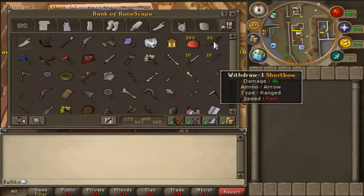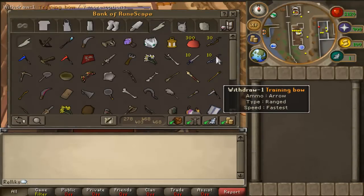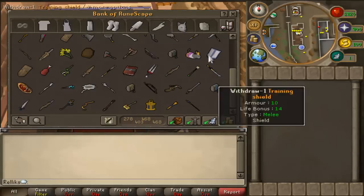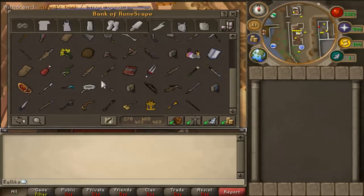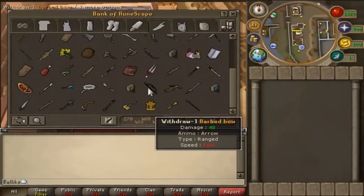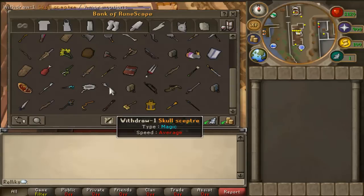I might have 4 weaponry. I have a Short Bow, Draining Bow, Water Balloons, Exterminator, Capit Bow 1, Bard Bow, and a Skull Scepter.